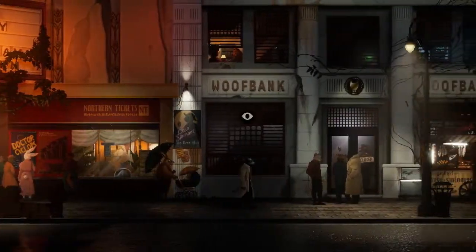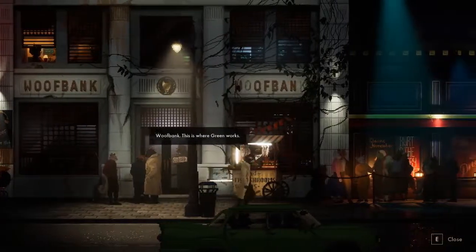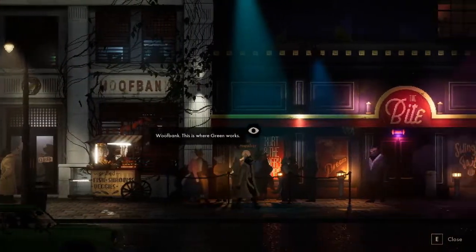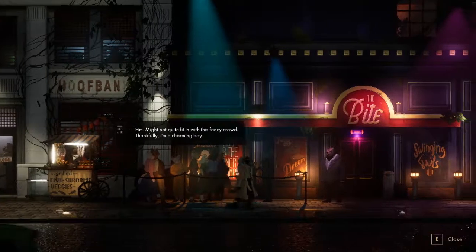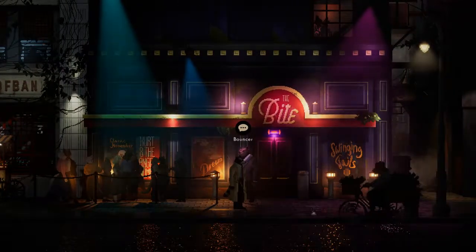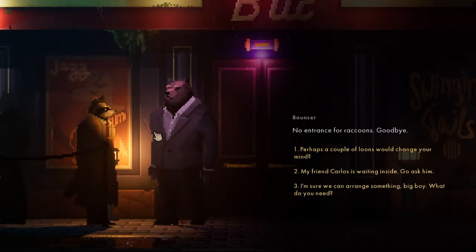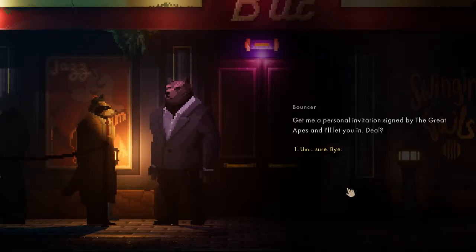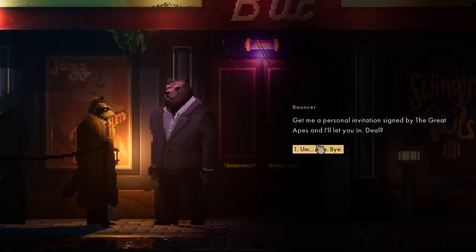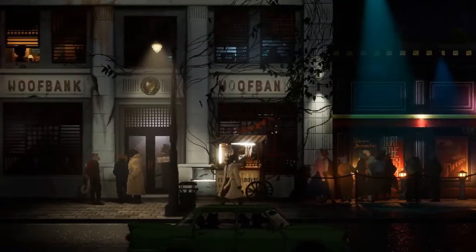We're at Wolf Bank — this is where Green works. We head to The Bite. 'Might not quite fit in with this fancy crowd — thankfully I'm a charming boy.' The bouncer, a bear, says: 'No entrance for raccoons.' The detective tries to negotiate — 'perhaps a couple of loons would change your mind?' The bouncer replies: 'Get me a personal invitation signed by the Great Apes and I'll let you in.'